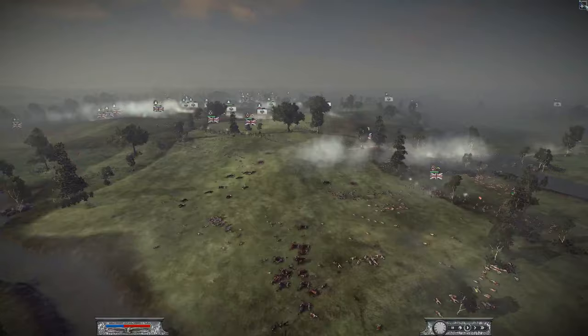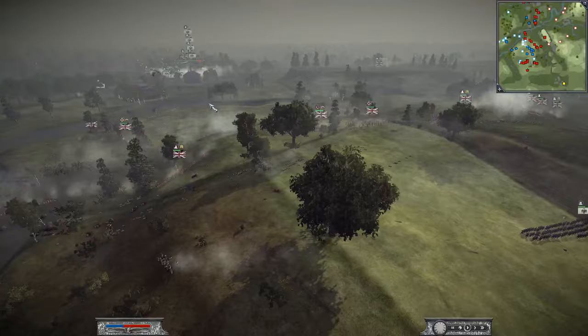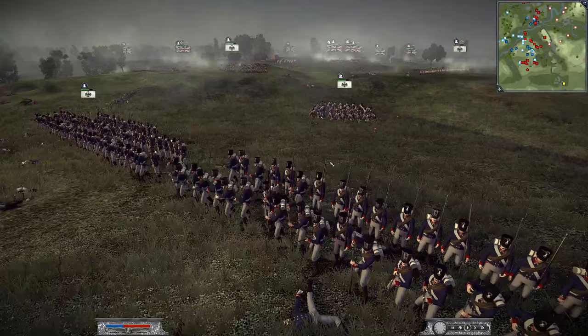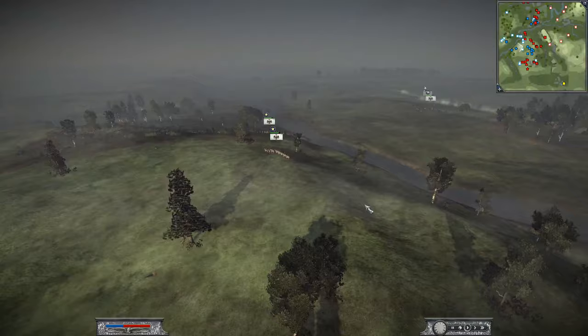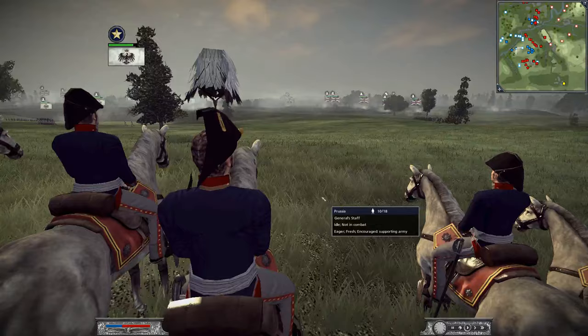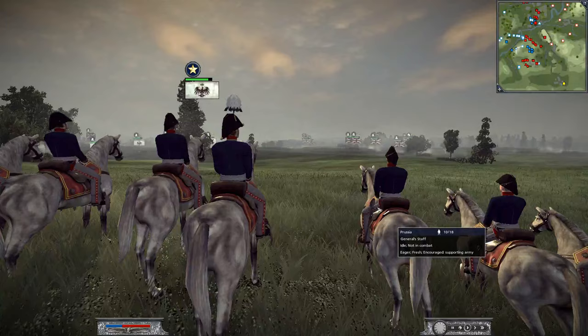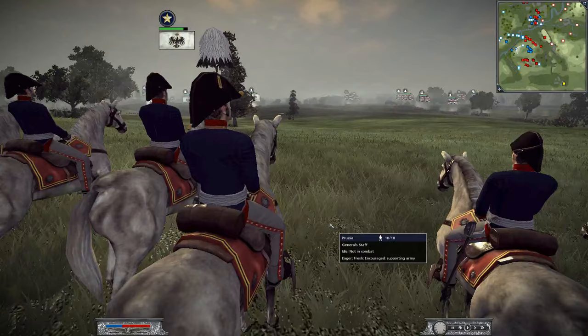I'm just positioning my men. Let's look at the map — we still have some units here but they are starting to get outflanked. We have some units on this side, and the units on the other side — the Prussians are surrounded right now by the English. They are now starting to regret that they declared war against the English. The two generals at the very back are having a nice view of the battle, just thinking to themselves — look at this nice view.